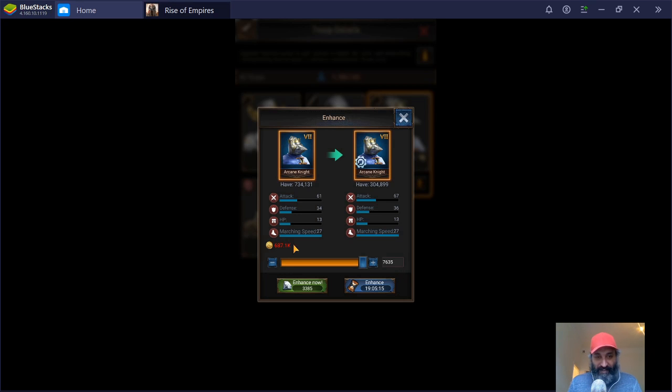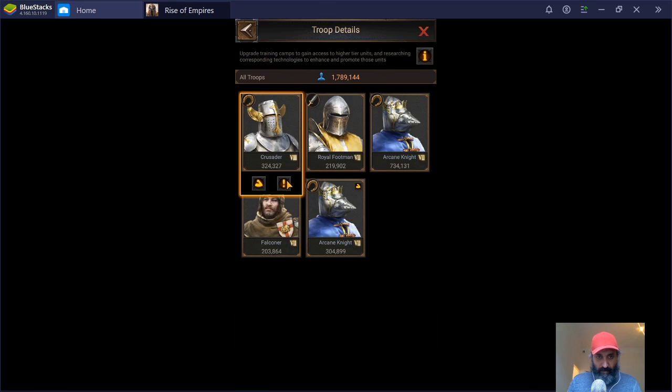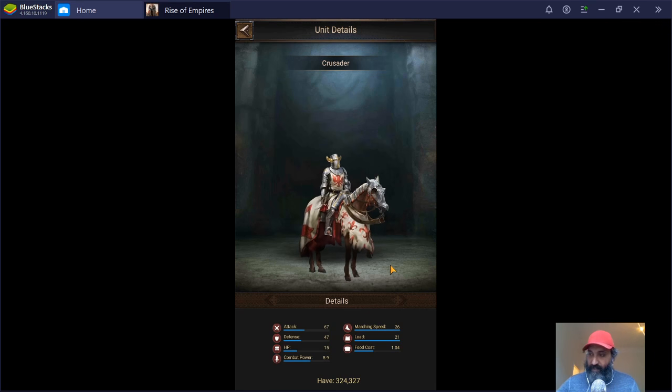The cost of enhancing is gold, and we can also see how much it improves the troop. Enhancing my tier 7 knights gives them an extra 6 in attack and an extra 2 in defense — no extra HP and no extra marching speed. So the base stats are 67 attack, 36 defense, 13 HP, and 27 marching speed. A tier 8 by comparison has 67 attack, 47 defense, 15 HP, and 26 marching speed.